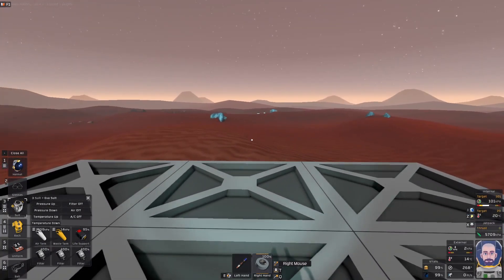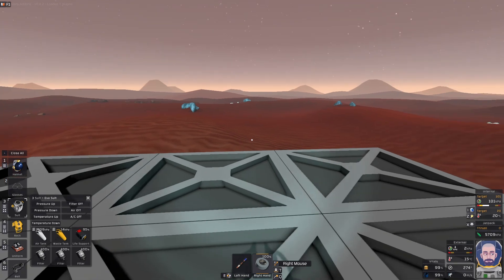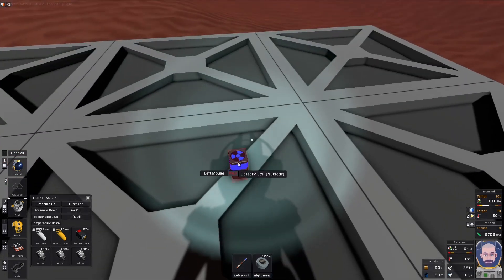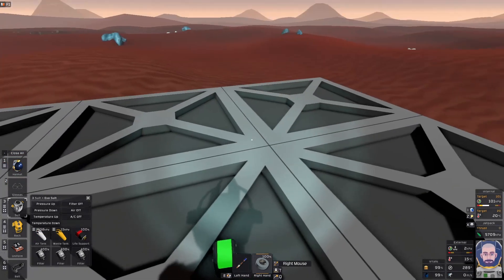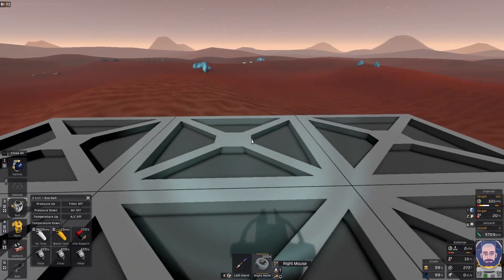Now you might want to have some power for your suit because that will keep going down. What you can do is just type in 'nuclear', pop the battery into the world, it'll charge instantly, and then you can swap that with your suit. You can make as many of them as you want.